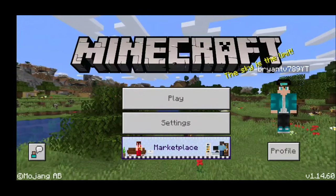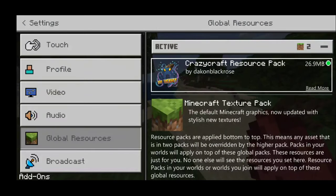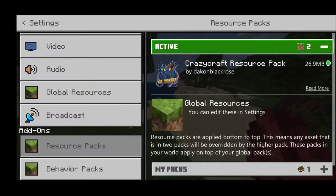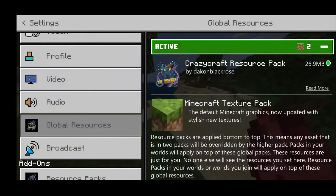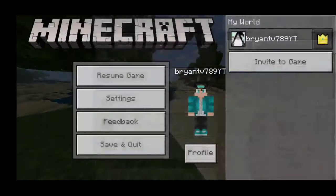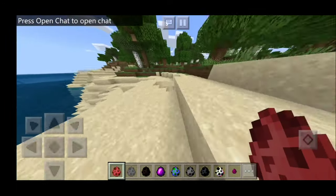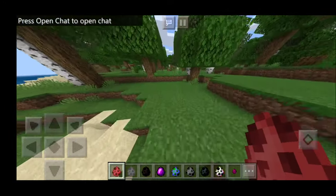This is the add-on right here - the Crazy Craft resource pack. Just make sure to turn on Experimental Gameplay and make sure you have the resource pack and behavior pack enabled. This takes about 26.9 megabytes, so you don't have to worry too much about storage - it is kind of heavy for an add-on, but I personally think it is worth it. This adds over a hundred new mobs to the game.